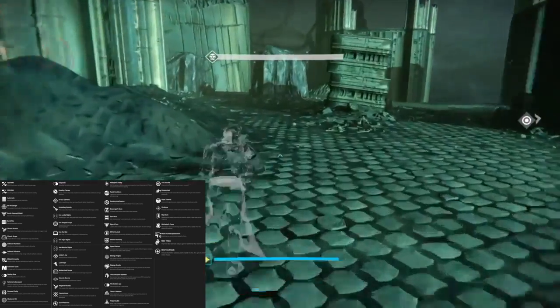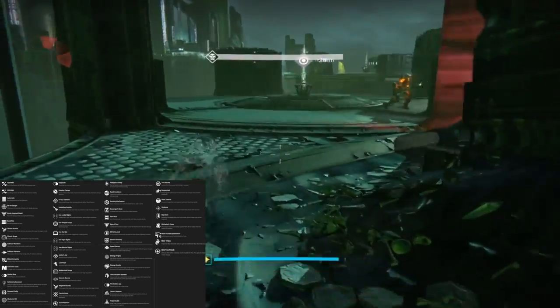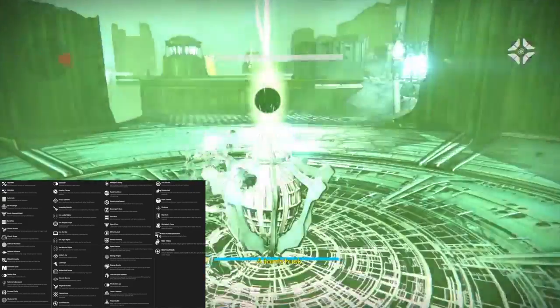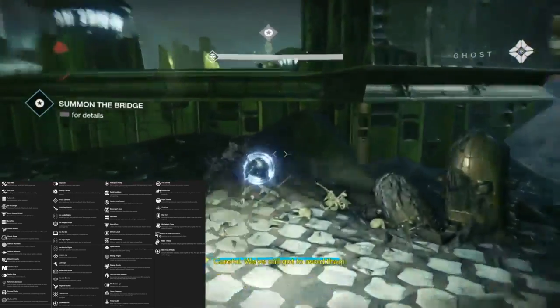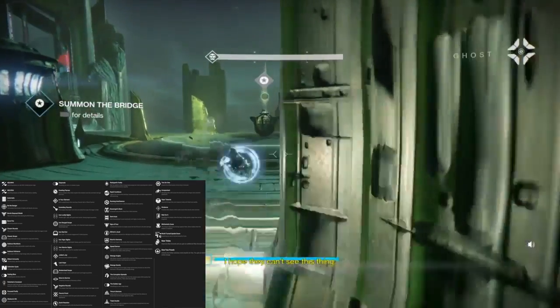Then we have Bomb Disposal Shield — take half the damage when carrying the SIVA Charge. Not 100% sure what they mean by SIVA Charge, maybe that's something in the raid. Then we have Burst Fire, also from the Kovastov. Then we have Chasm Rounds — this weapon fires faster and more accurately the longer the trigger is held. Isn't that the same as Persistence?